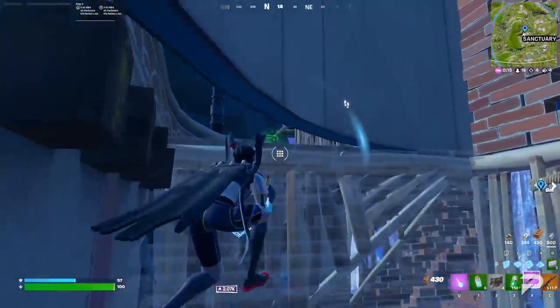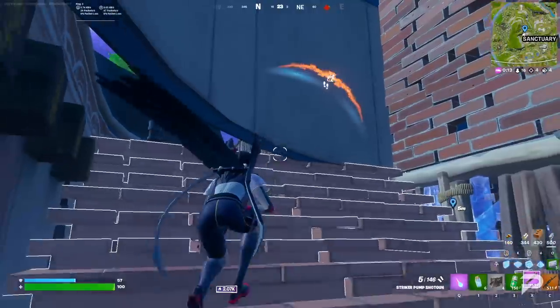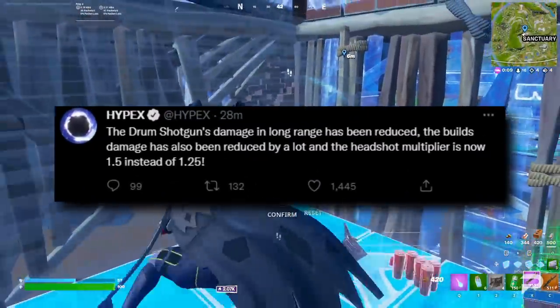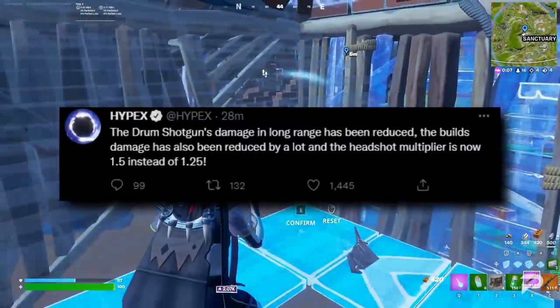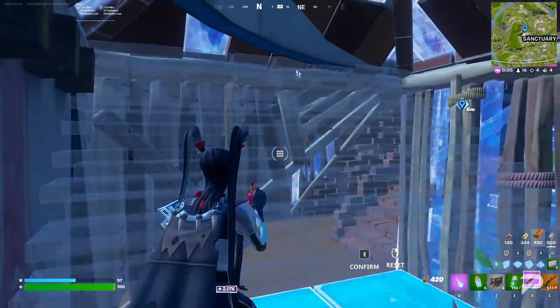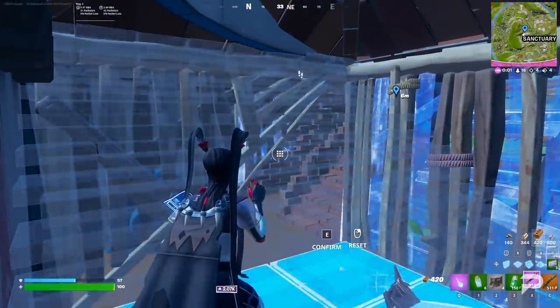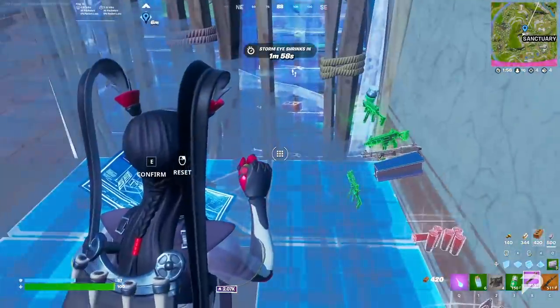Next up, let's go over the major mechanical changes and additions to the game. A new big change has been made to the drum shotgun. Its long-range damage has been reduced, as has the damage it does to builds. To offset this nerf, there has been a change to its headshot multiplier. Now, any shots that hit the head will have a multiplier of 1.5 instead of 1.25.